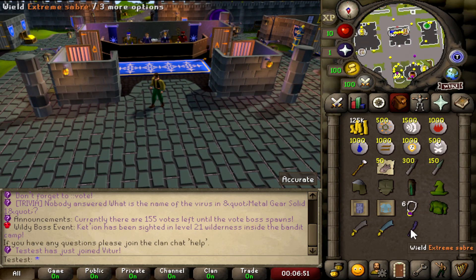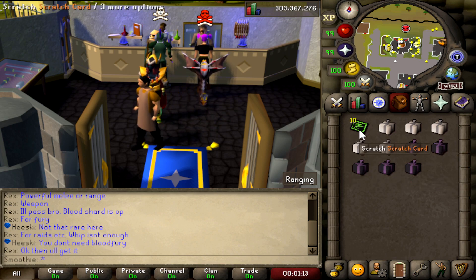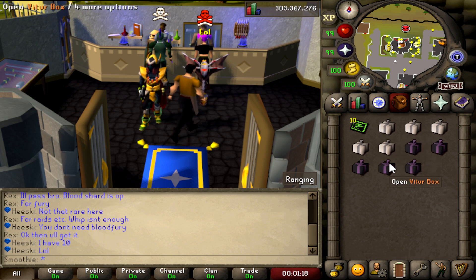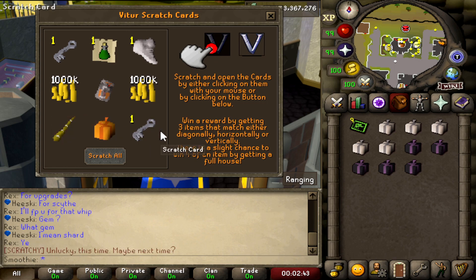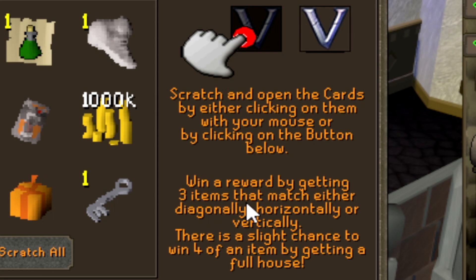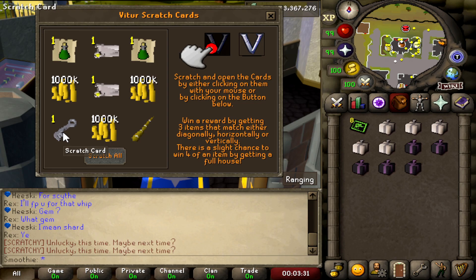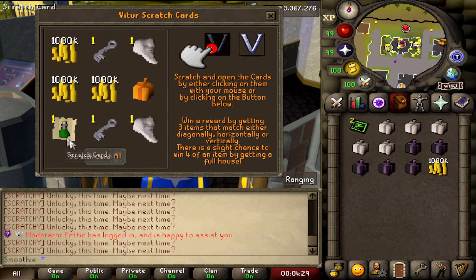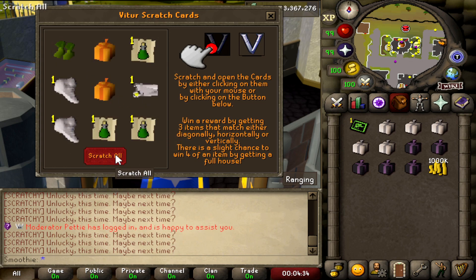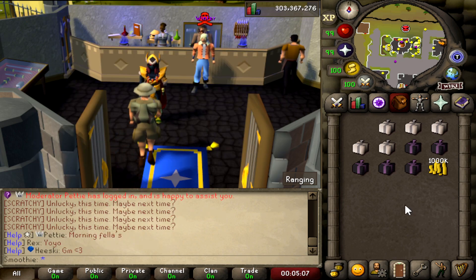I feel like opening some stuff — we've got scratch cards, luxury boxes, and Vitru boxes. Starting with the scratch cards: you need three matching items diagonally, horizontally, or vertically to win. Out of all ten scratches I only got one small cash drop. Tough luck on the scratch cards.